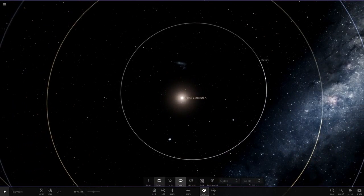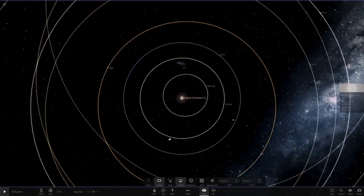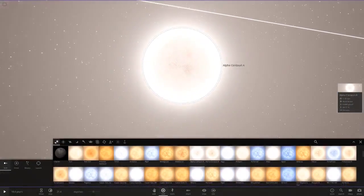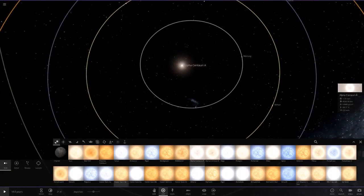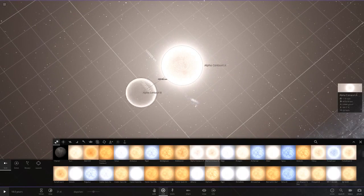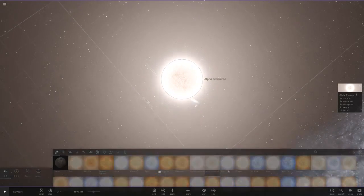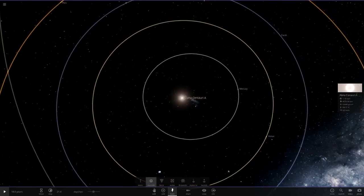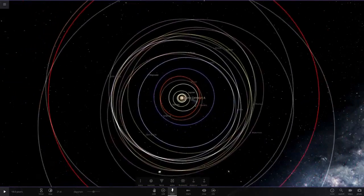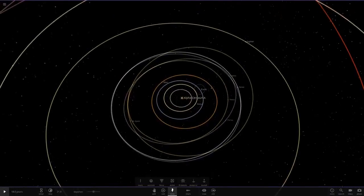We're going to see if this has any effect on the planets in our solar system. I'll also try it with Proxima Centauri to see how cold everything would get, since it's a lot smaller. And Alpha Centauri B - we could try that too. So, Alpha Centauri A - we're going to make everything auto-orbit around it.